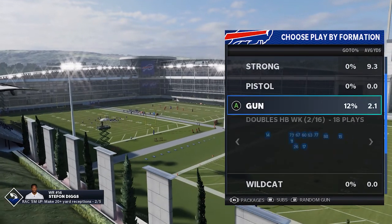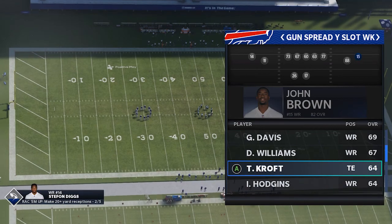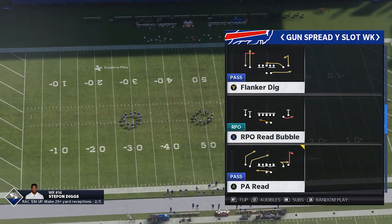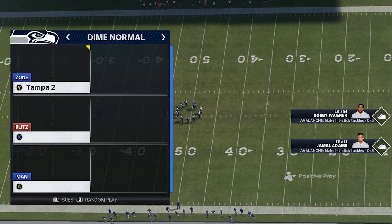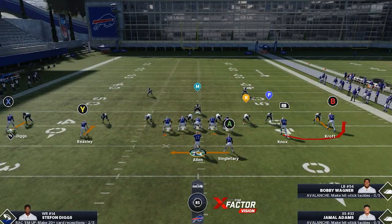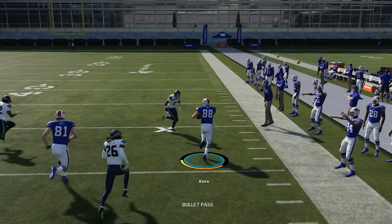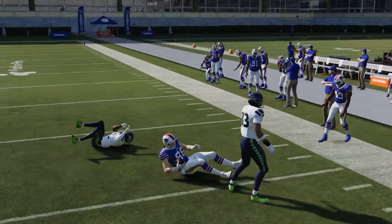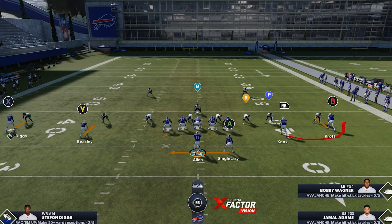If you didn't believe me before, you should believe me now — this play is a glitch. If you want to put a tight end on that outside receiver for better blocking, you can. We're going to run it against a Two Man Under — going into Dimes, Cover Two Man. Look, you can see he's pressed, manned up on that slot. The slot should not be open, but look what happens — he starts running down and the slot is open. This is just a glitch.